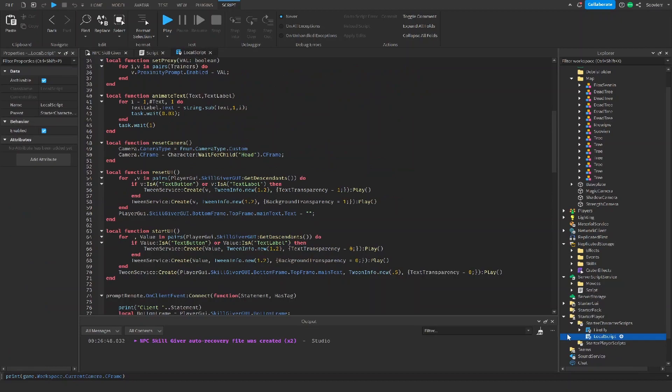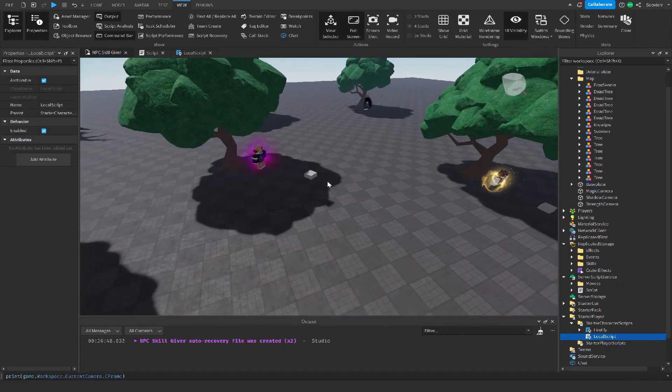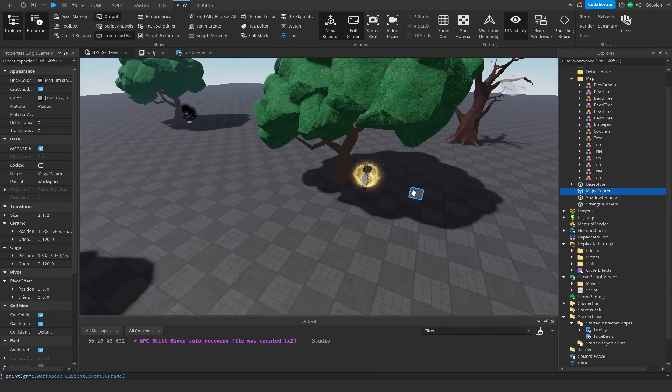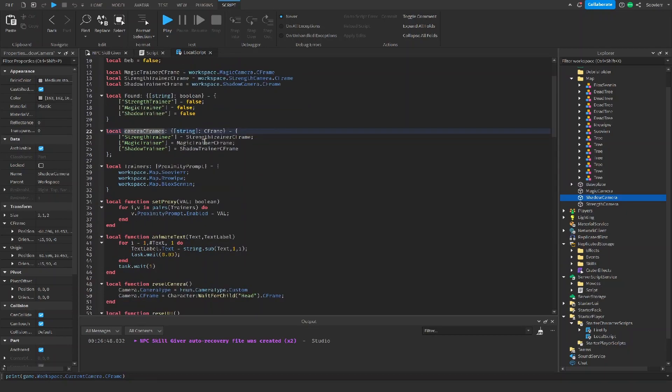Going down to StarterCharacterScripts, we go to our LocalScript. All we're going to do here is get our services, proximity prompt, and player — just the basic general data. For the magic trainer camera and the other cameras, these are little parts placed in the world. If I get the CFrame of one of those parts, the camera would be looking at the trainer from that position. These parts help us find our camera positions. All we're going to do is get the CFrame of whatever part we placed. Then we make a table called `found` and type-check it — it takes a string key like 'StrengthTrainer', 'MagicTrainer', or 'ShadowTrainer', set to false by default, and stores the corresponding CFrame.